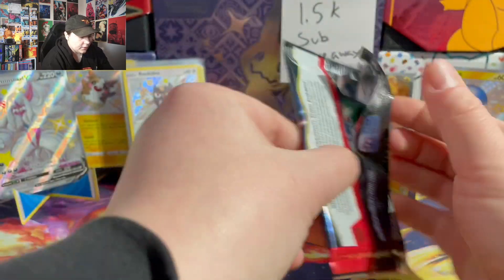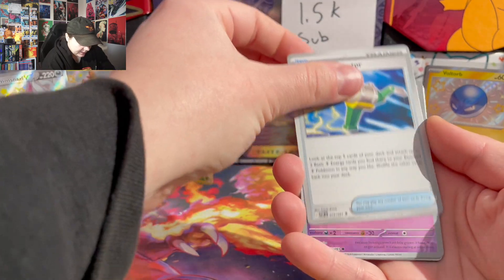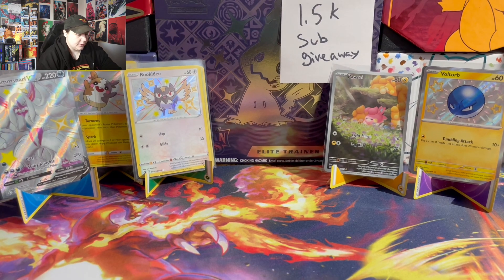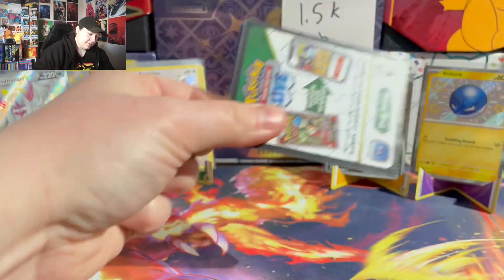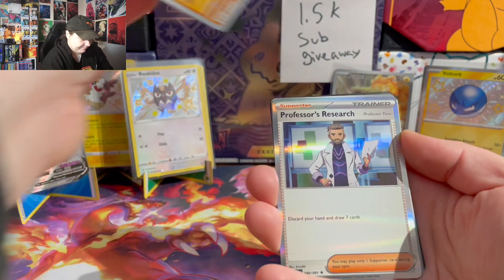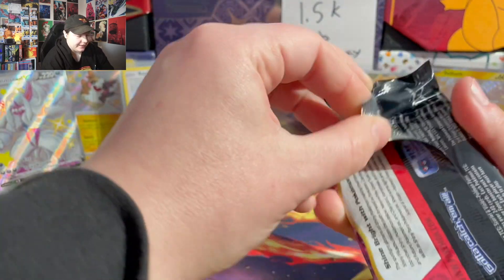Next pack of Paldean Fates — let's get some more shinies. So far Shining Fates, I think, is winning, so gotta pull something crazy out of this pack. There's no way Shining Fates can win — can't let that happen. Bring us that baby shiny Pikachu please. I'm down to three packs — this is not looking good for Paldean Fates.